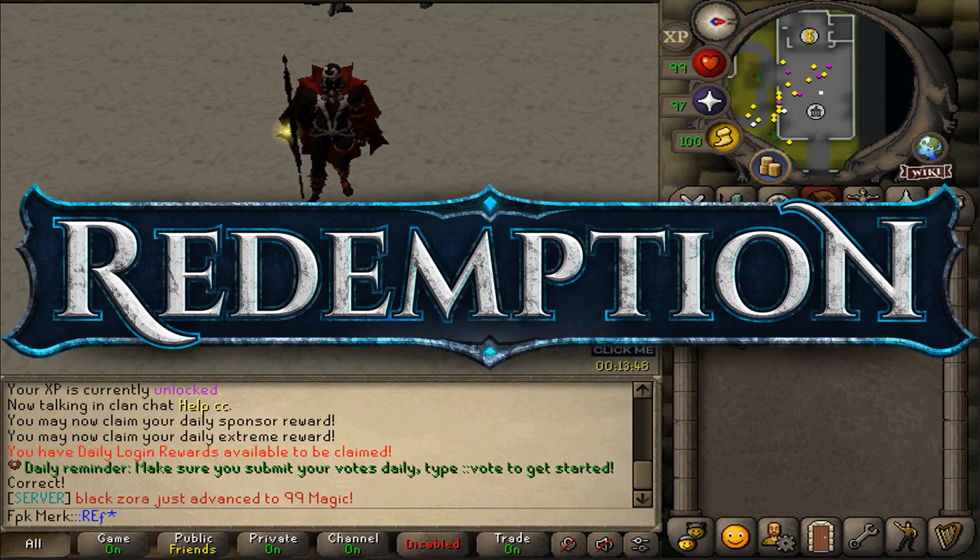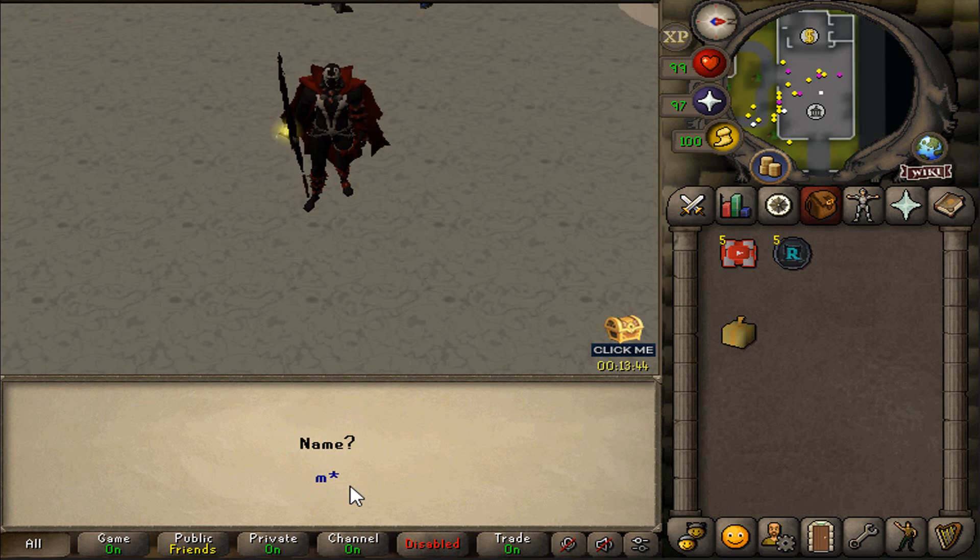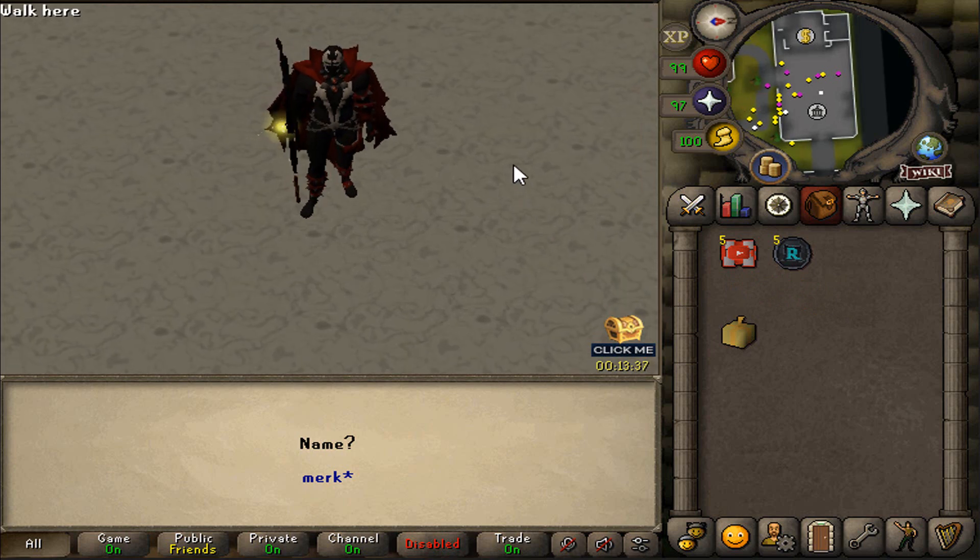When you guys join Redemption RSPS, make sure to type in GoalongoleRefingame, then click YouTuber and type in MyNameMerk, and that will give you guys a free YouTube mystery box upon joining the server.